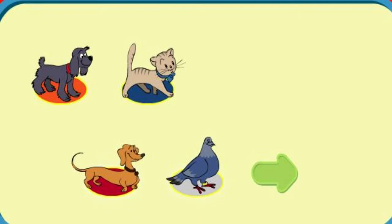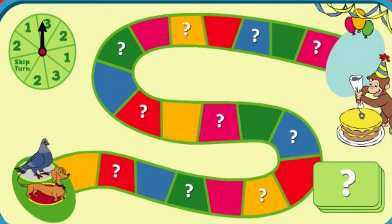Click on the green arrow. George forgot a few things for the party. Could you bring the decorations? Hundley, it's your turn. Click on the spinner to see how many squares to move along the path.